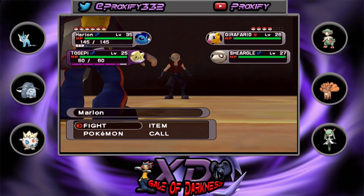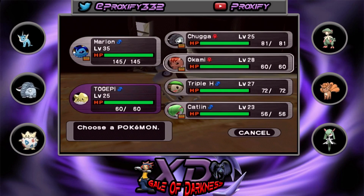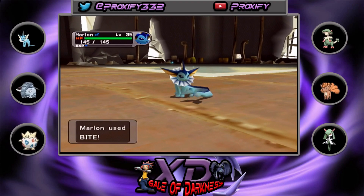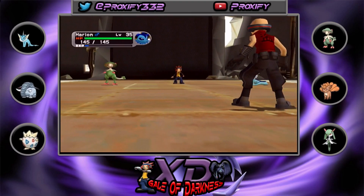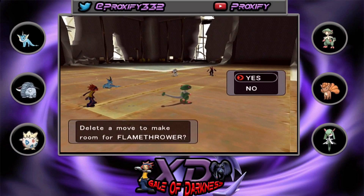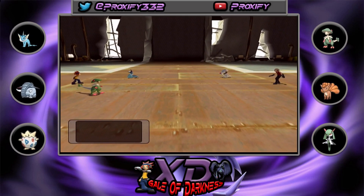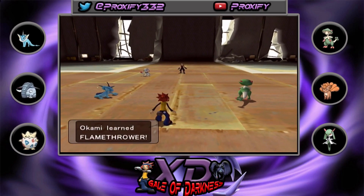That's going to take a really long time to lower the heart gauge. We use Bite and switch out to Triple H since there's a Smeargle out there — Smeargle's Sketch move can be a little crazy. In our Battle Revolution Let's Play, Smeargle came in with some wild moves. We go for Flamethrower and this is the moment — we find Ninetales in this episode! Triple H finally learns Flamethrower and we don't need Volt Tackle anymore.